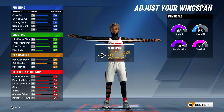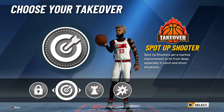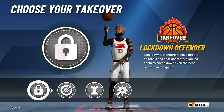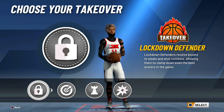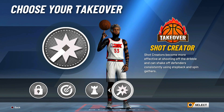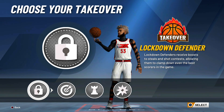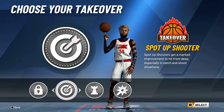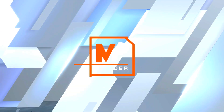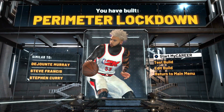Now we get the option of four different takeovers: lockdown, sharpshooter, playmaking, and shot creating. I highly recommend lockdown takeover — it is absolutely overpowered. You have 21 defensive badges and can clamp up anyone. Sharp is also a good option, you can't go wrong with sharp or lockdown. I would not recommend shot creator or playmaker though. I'm going with lockdown takeover so we can get some crazy clamps.